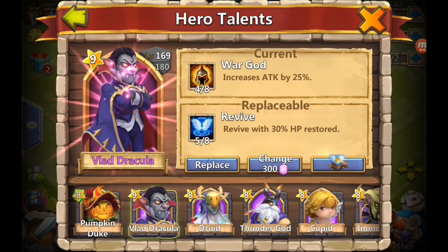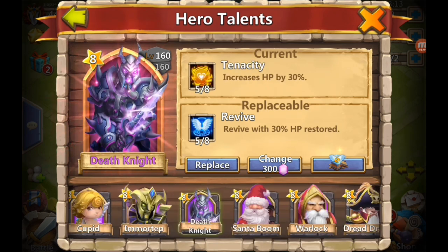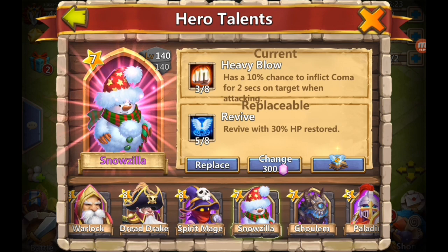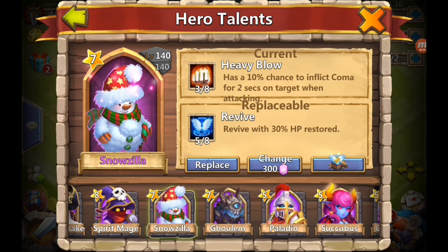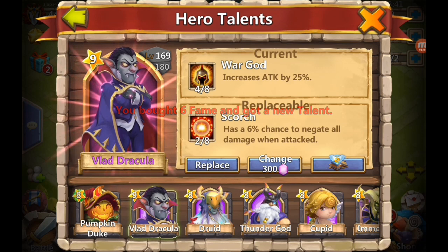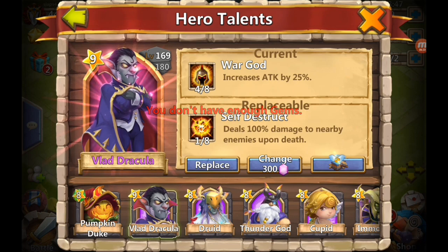Flame guard - no thank you. Let this... Oh, five out of eight, three out of five - should I put this in this Druid? Who should I put this on? Maybe Snowzilla? So there was an option - yeah, I think I'm gonna replace this. I think I've got one more roll. Self-destruct - yeah, not enough gems.